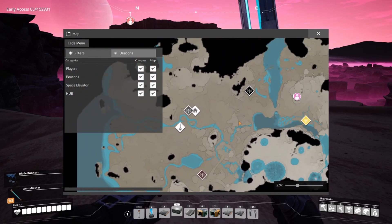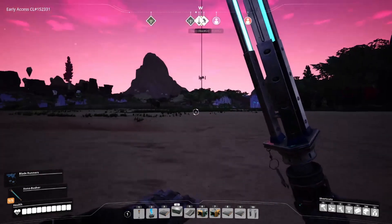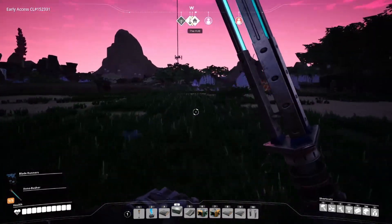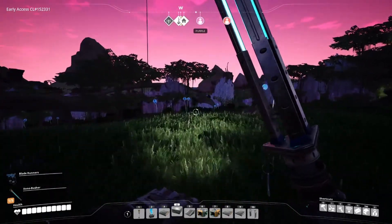We'll get some trains on the go, get some hyper tubes on the go, run some power out, get all that going. And yeah, we're going to build a base out here - that's the plan at least. So wish us luck, we're going to need it.